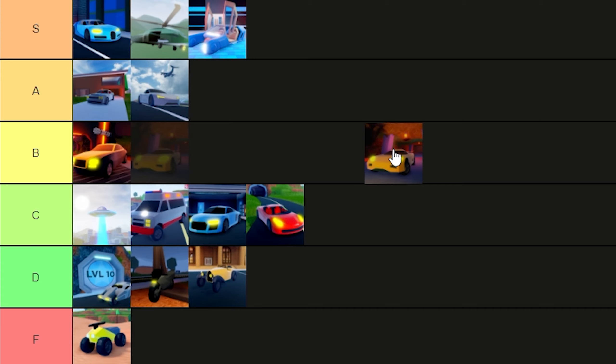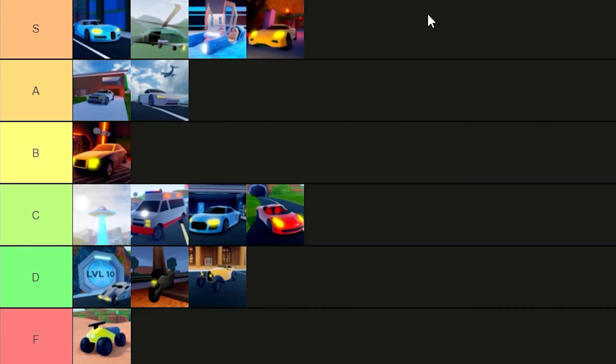The Torpedo gets S tier as well. The fastest vehicle in the game is technically the Torpedo. If you got it before they removed it — it's a limited edition vehicle — this is what every limited edition vehicle at this price range should be: a special vehicle that's memorable. The brakes aren't the best, it's really good off-road, but if you want pure speed you can't go wrong with the Torpedo.